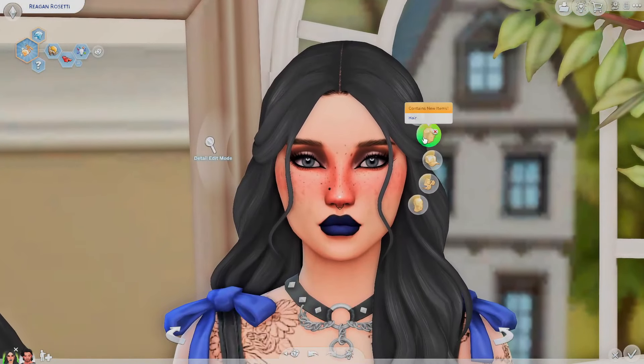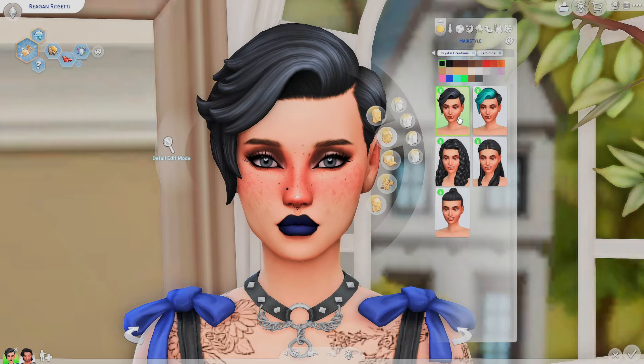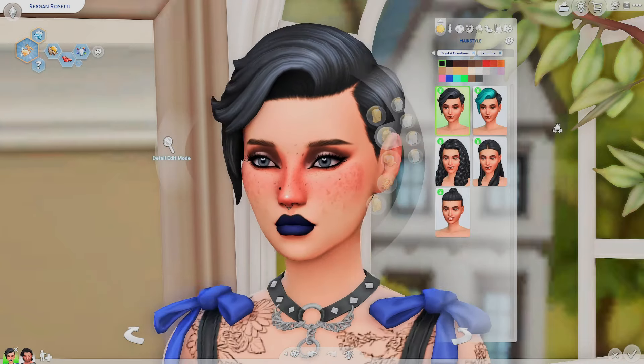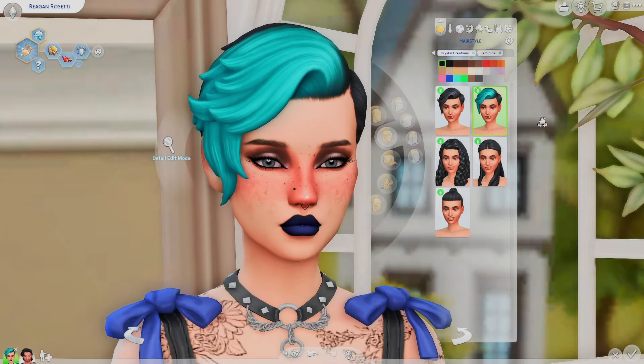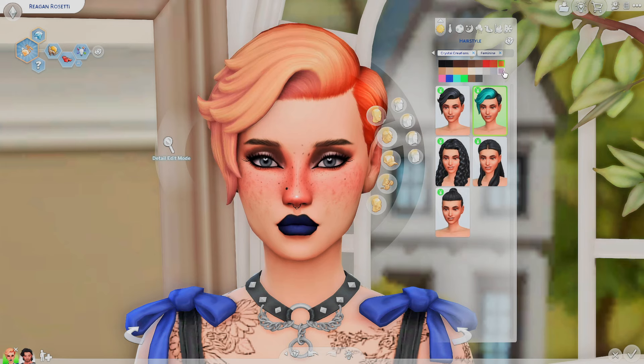Now let's jump right into the hair for the females. We have a decent amount — I feel like it's the usual for stuff packs. I actually really like this short one here. We have the same hair but one version has colorful parts in the front, which I really like the effect of. When you change the hair color, it changes the colorful part too, which is really cool. I love hairs like this, though I wish we had more control over what color we got.